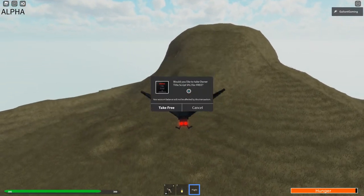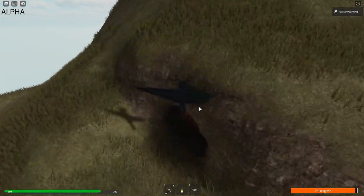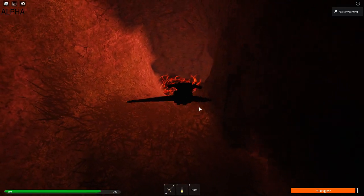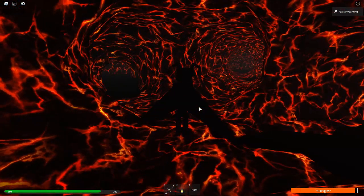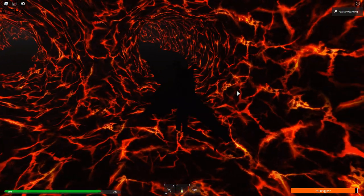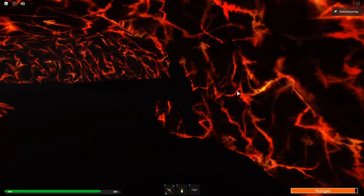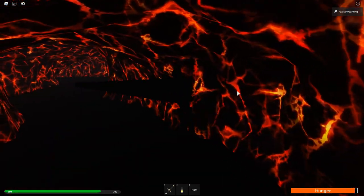Alright, when you get closer to this mountain, you'll see there's a big hole right here. So, you want to stop flying because you will glitch all over the place. We're going to fall down. And, we have three paths to pick from. You want to go to the right. And, we're going to hug the right wall the whole way, just so nothing bad happens to us.